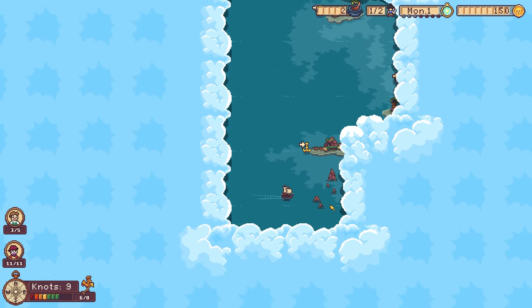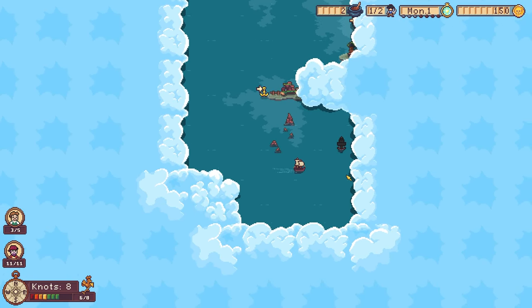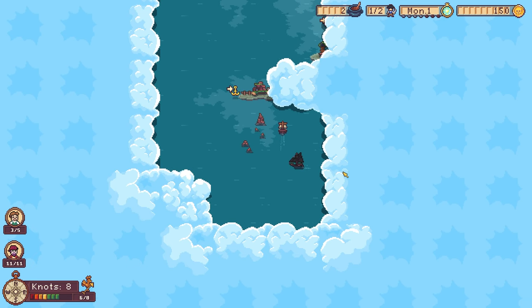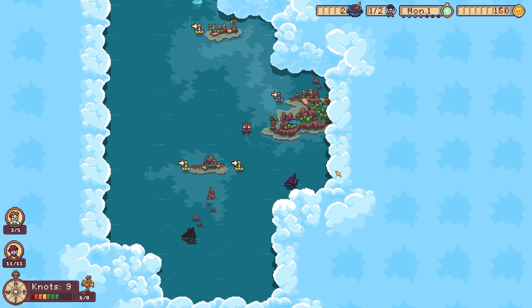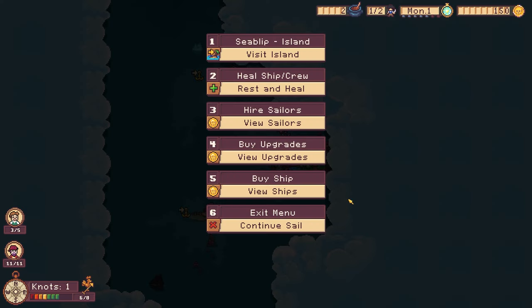Oh, watch out. That looks treacherous over there. We got another pirate. I don't know if I want to engage him quite yet. We can dock on either side. I should point out — in the menu, it said that you can be invaded by pirates, but that's disabled for the demo. We have 150 gold now, so we can actually buy another sailor.